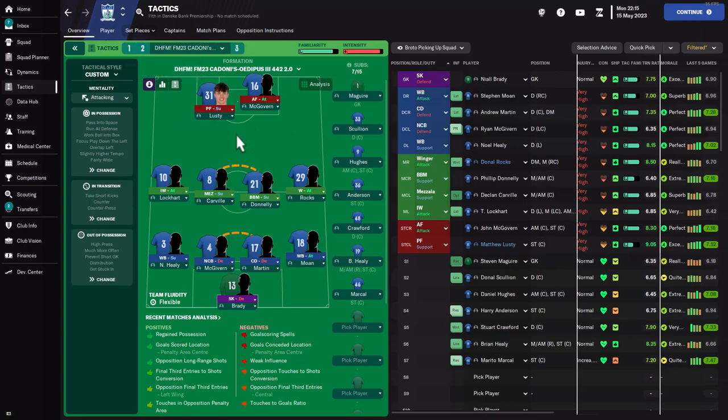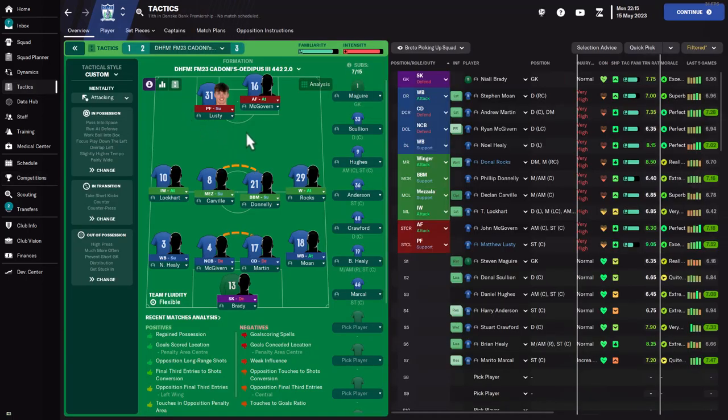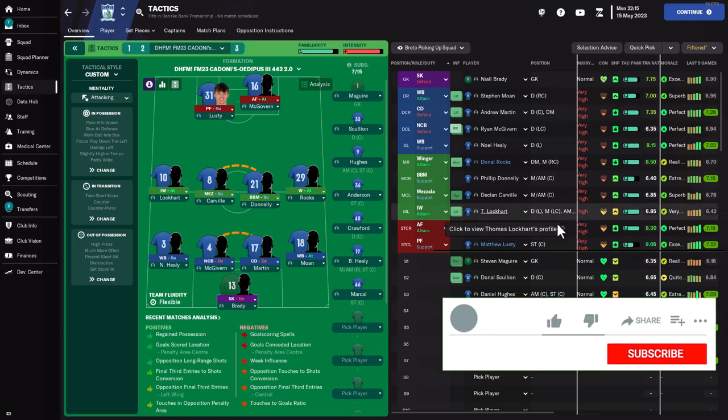That's the wrap for how this tactic worked out for Nuri City in the Northern Irish Dansk Premier League. Not very competitive, but we managed to stay in the league. In the next season I'll probably try a different system to challenge for the title — the 4-4-2 was only enough to keep us up. I'll be back with more Football Manager videos. If you enjoyed this, leave a like and subscribe to get notified when more tactic videos come out.